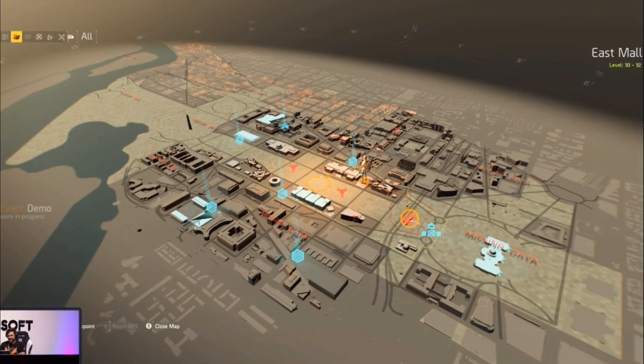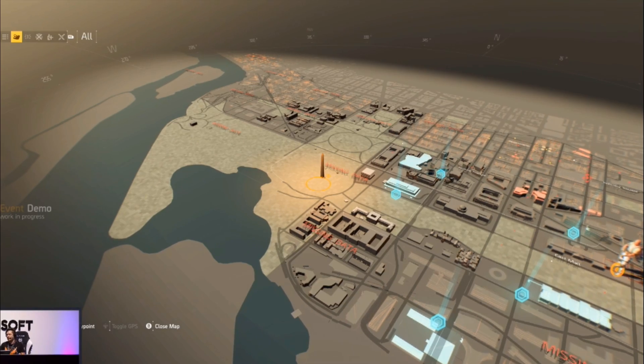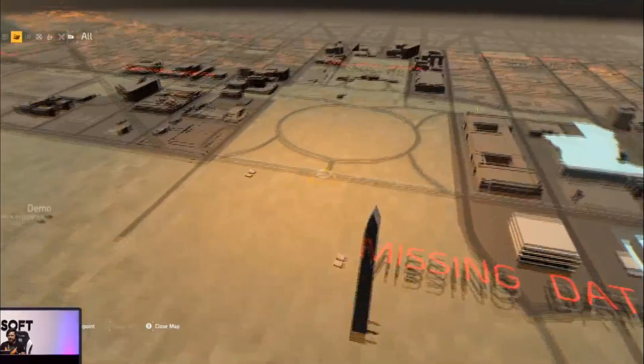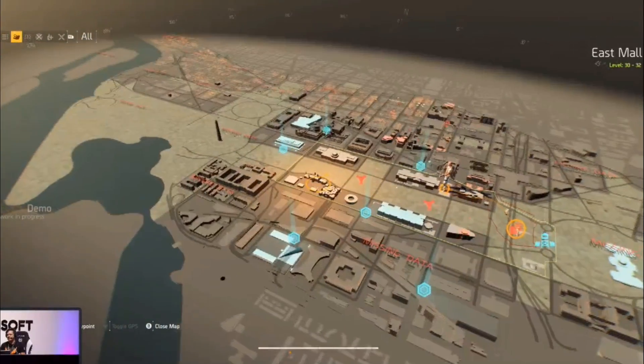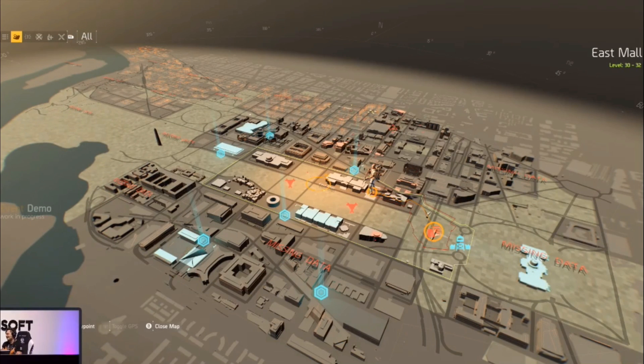The monuments are a huge deal in DC. There are iconic things that we all see so much in pictures and movies — even if you've never been to DC, you have an idea of how special the White House is, or the Capitol Building. A lot of them are in there, and you can see them on the map. We have the White House a little north here. There are things for you to explore and find — the Washington Monument. You'll be able to explore the map and find those things because it's the one-to-one recreation, and we want you to really feel like you're in DC.